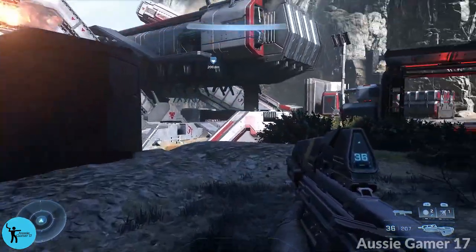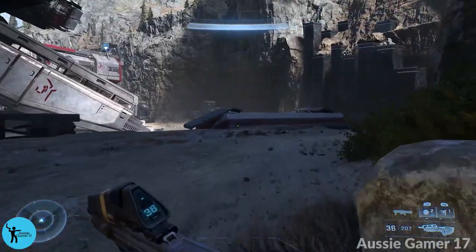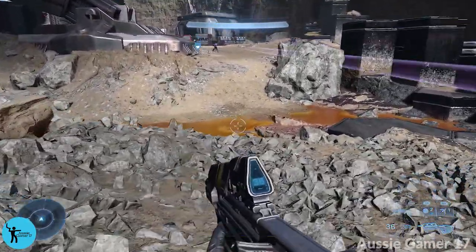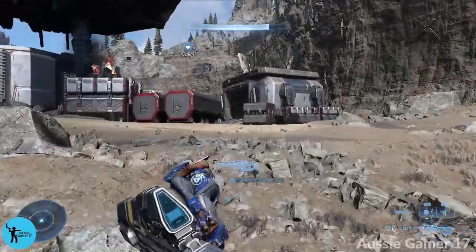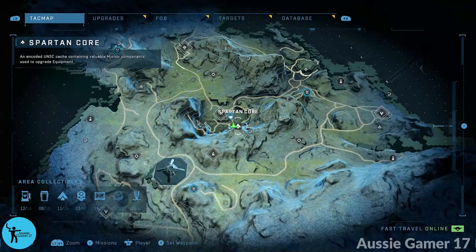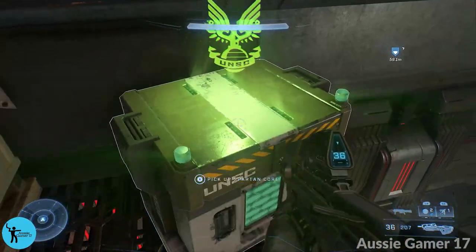From the locker, we're going to go get the next Spartan Core, going around the outside. You can start the Excavation mission and there are things to run around and do out here. Once you go inside, there might be an objective to find a terminal or hit a switch — be wary of that. Come across to the building all the way on the south of the base, hop up in here and grab this Spartan Core.